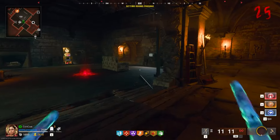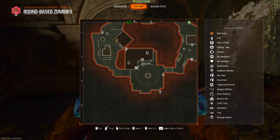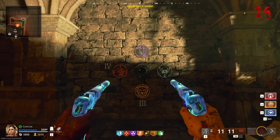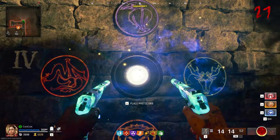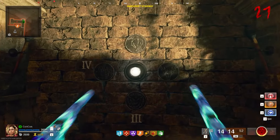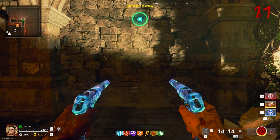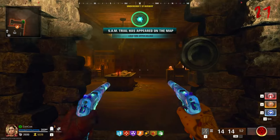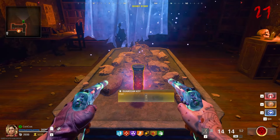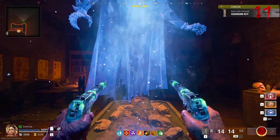Now we can get the key to open the boss fight. From Stamina Up, go down the stairs to the order-of-elements location on the map. Place the completed mystic orb inside the device there — this opens a secret door by pushing the stones backwards. Go inside the room and pick up the Guardian Key from the table. A dialogue sequence will play, and then you can pick up the guardian key.